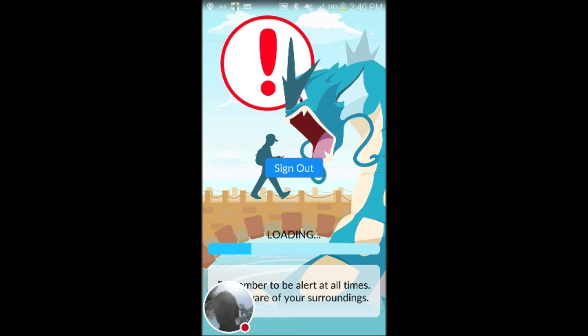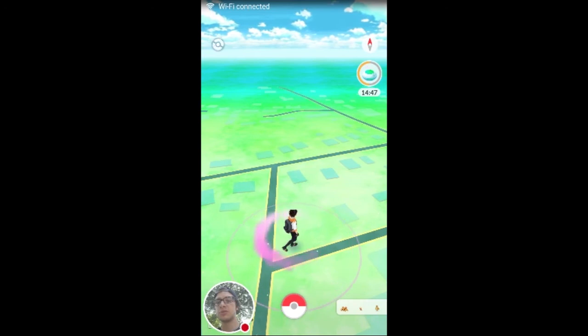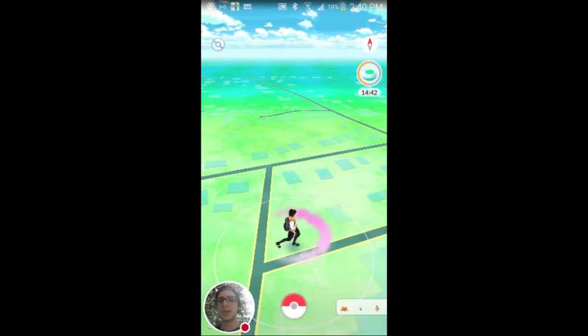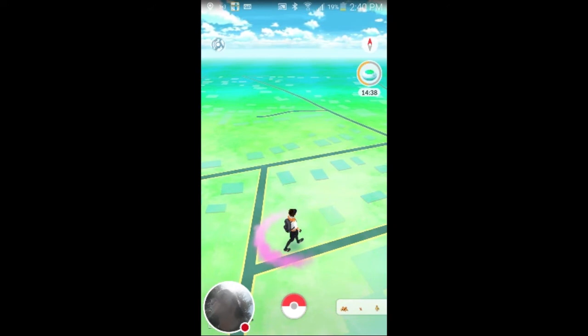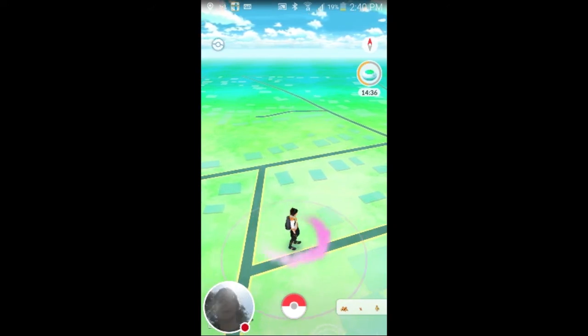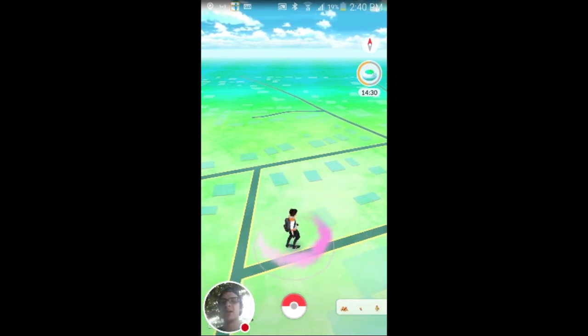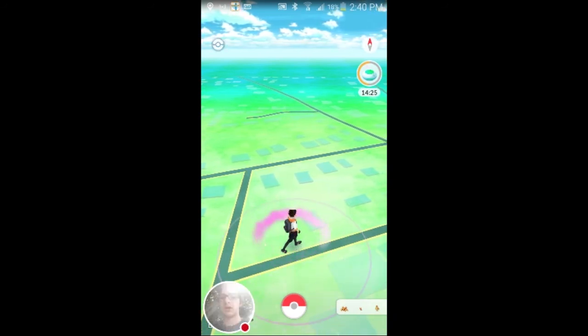All you gotta do is go up to a Pokestop, spin the sign, and it'll just pop out items. You pop the bubbles and there they are — it's pretty simple and self-explanatory. The app tells you that inside, but I'm going to show you guys how it works just in case you don't understand it. I caught a Pidgey a while ago and I'd love to catch some rarer Pokemon. I was talking about the Ponyta I caught earlier — that was pretty cool.